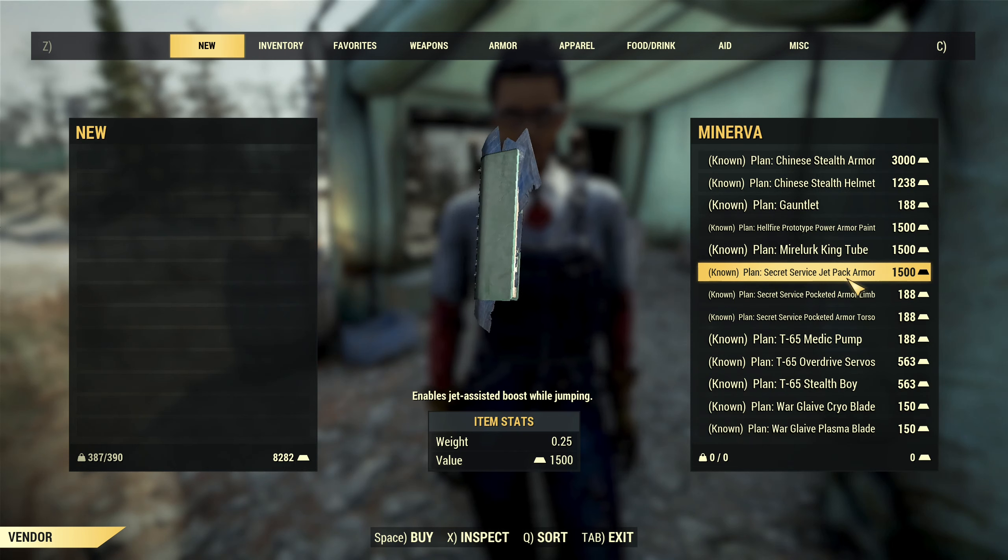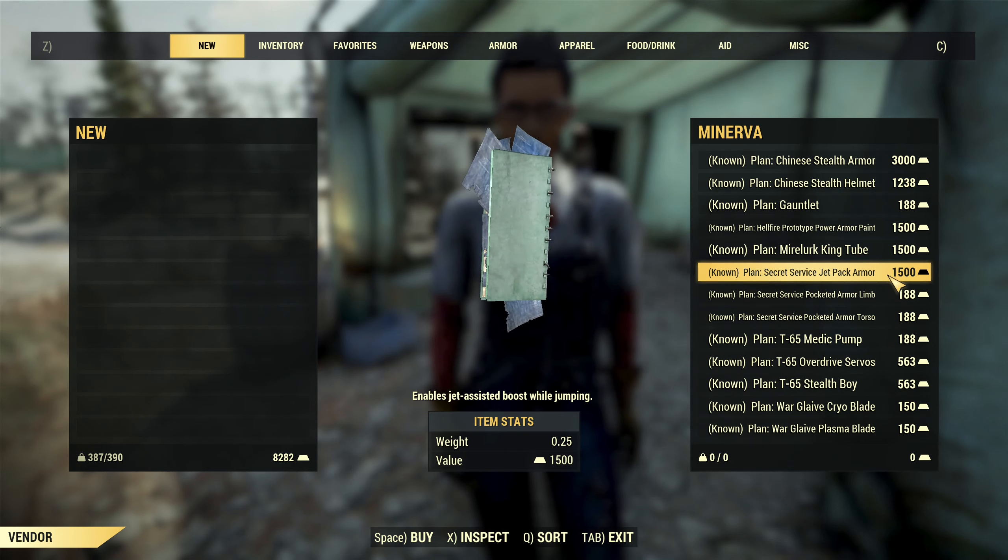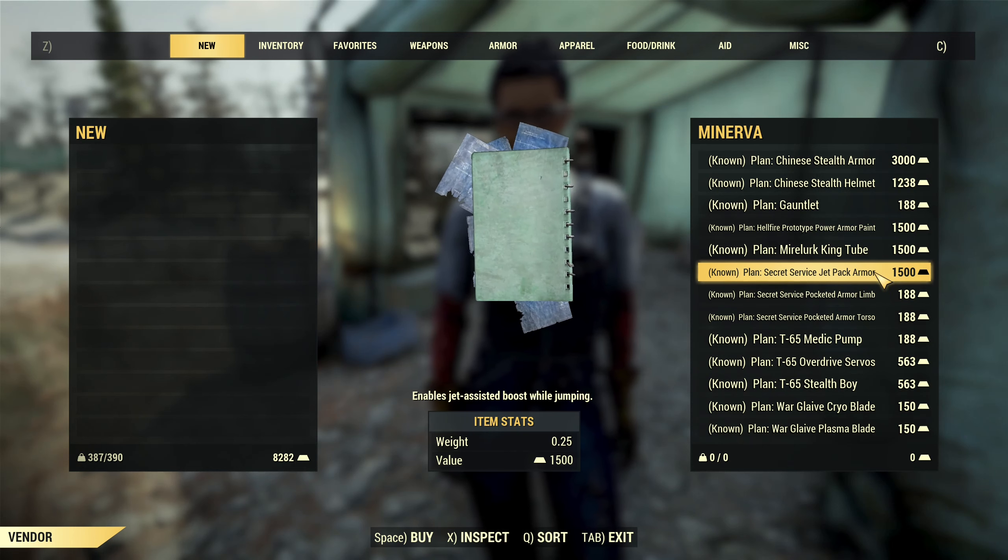Then there's a plan for the Mole Mining Tube. After that, the plan for the Secret Service Jetpack at 1,500 gold bullion. If you know how fun jetpacks are, you want it.